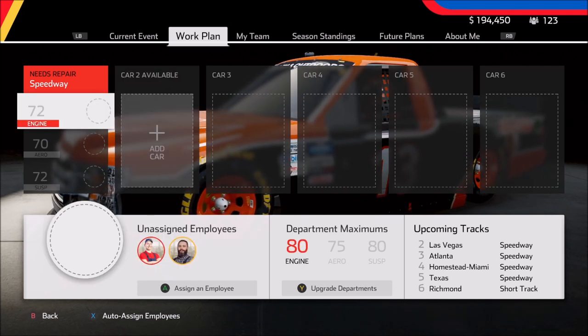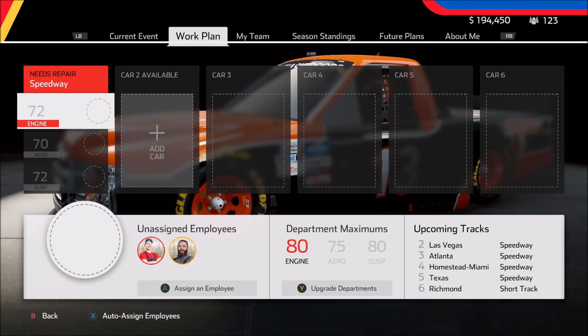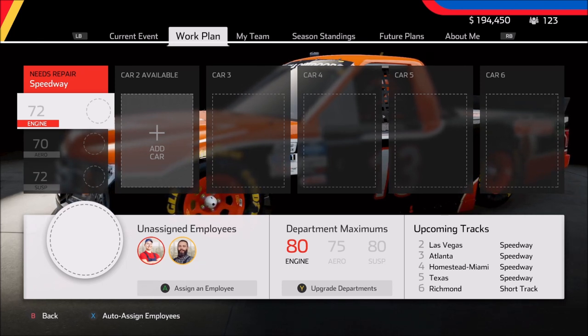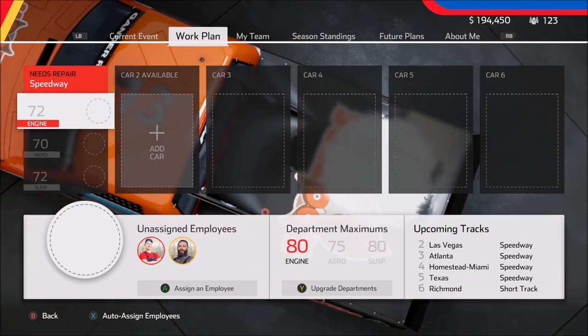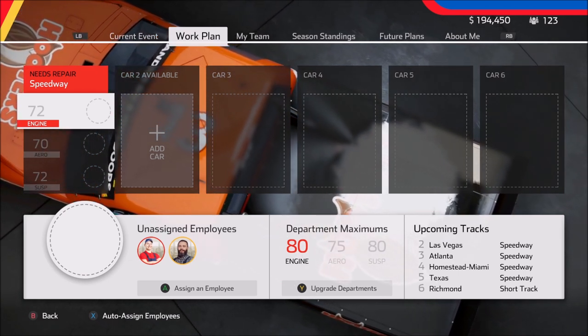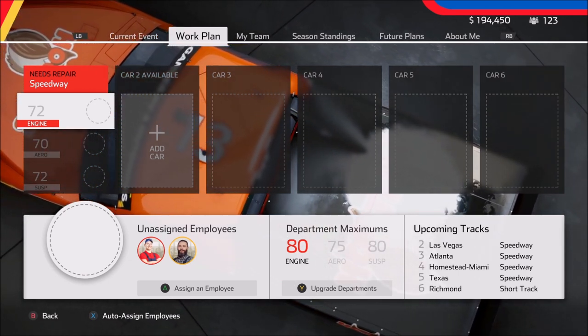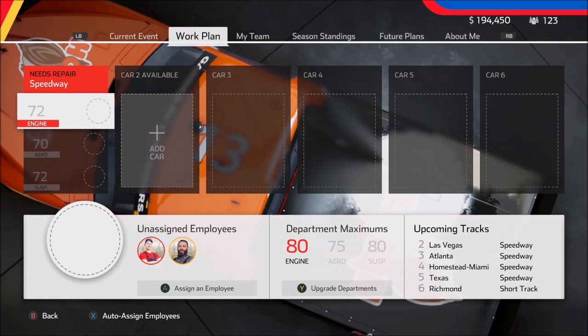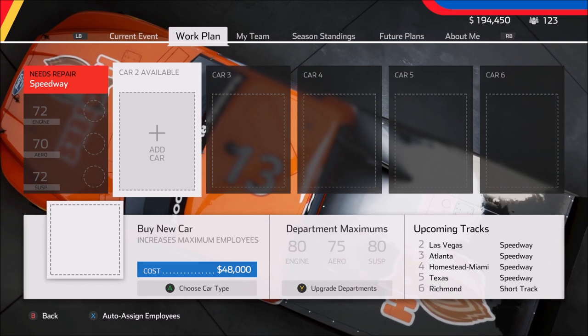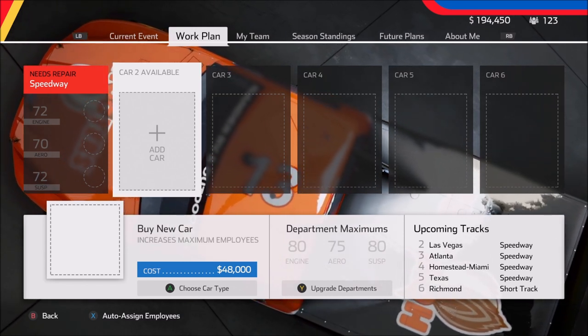After that race, we're at 72, 70, and 72 on our stats. So we did keep a couple of points of performance after all the wear and tear. But right now, even if we had a fully upgraded engine guy at plus 12, we're still not going to get up to 100 or even to 90. So as we continue to progress and increase these department maximums, we're going to need to have multiple cars. What I want to do right now is purchase another chassis.